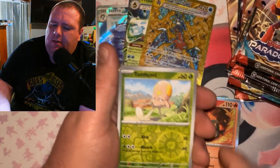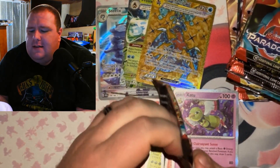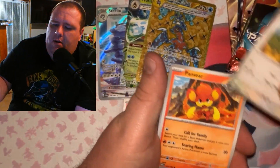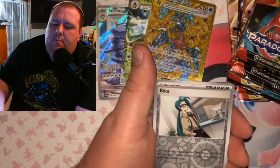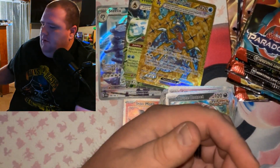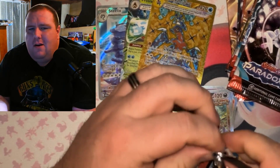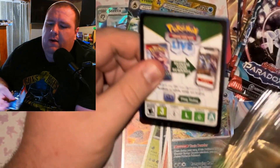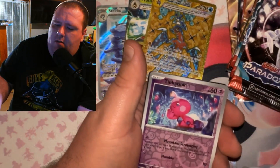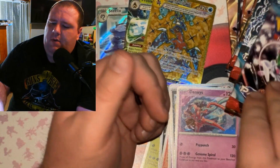I have opened up a few packs of this set but not a whole lot. I do also have Paldean Fates — got some Pokemon Center Elite Trainer Boxes of that we gotta open up. Been dying to open it. My chase card is Lucario — baby shiny Lucario. Do you guys have any chases for Paldean Fates or Paradox Rift? It's been a while since I've opened packs — just getting back into it, warming up. Tinka Tink, Tinka Tink, Deoxys!